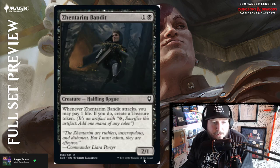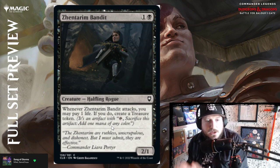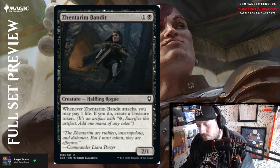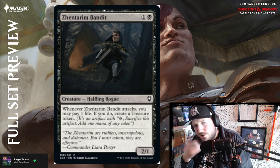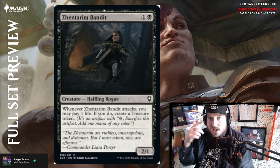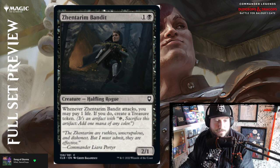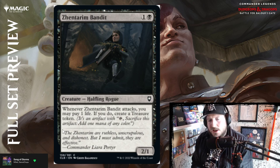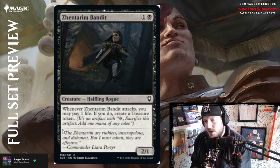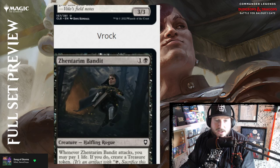Zentaram Bandit — one and a black for a 2/1 halfling rogue. Whenever Zentaram Bandit attacks, you may pay one life — if you do, create a treasure token. Probably par, maybe a little below par — you don't always want to attack with a 2/1. The life cost is interesting especially if you have Pact Weapon that doesn't care that your life total hits zero. It would be more interesting if it scaled somehow, but it's standard — not super exciting but not terrible either. And that's it for the mono black cards. Pretty exciting overall!